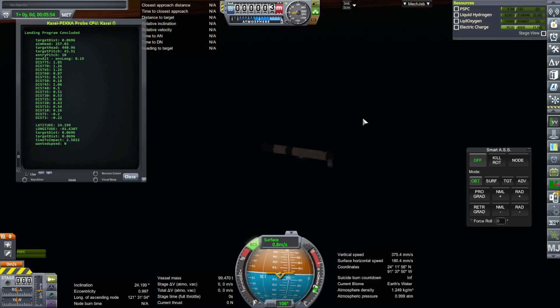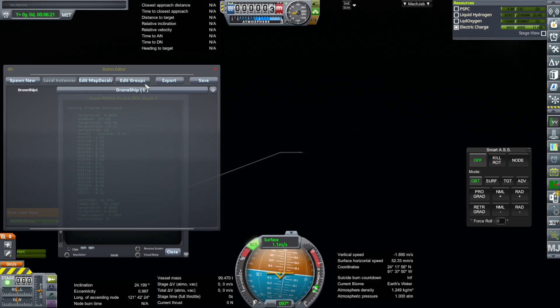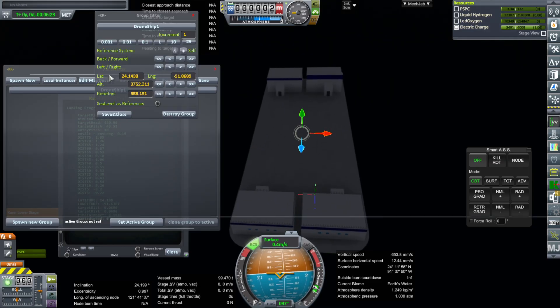And there it is, flopping down — relatively safely, except I think we lost the engines. The drone ship is in its own drone ship group, and P.E.K.K.A. tells me the coordinates here.